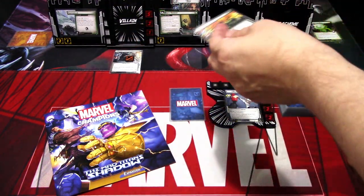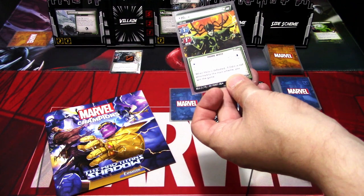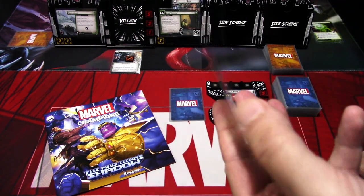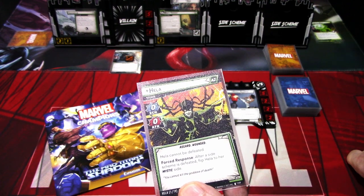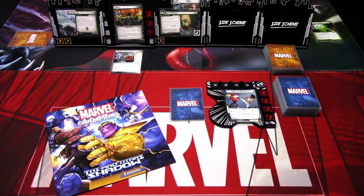And then we have to defeat Hela. When we manage to hit Hela enough to remove all of the hit points, the main scheme says that we flip this to the wounded side. So Hela cannot be defeated. We get a forced response after side schemes are defeated — flip Hela to her mystic side. So we need to maybe not focus on trying to flip Hela before we've defeated all of the side schemes we need to defeat. But that is basically the scenario.